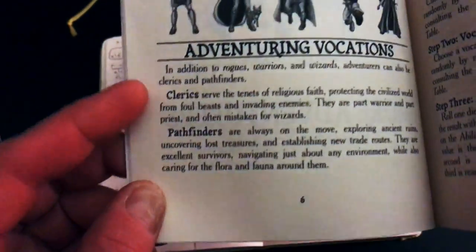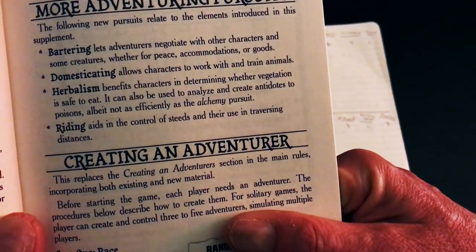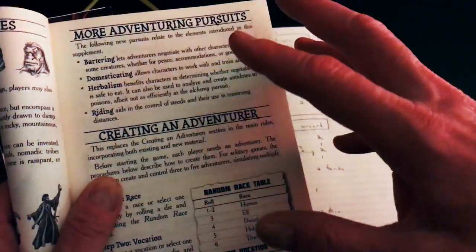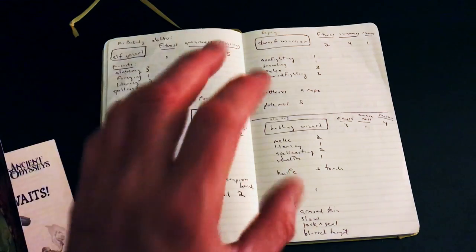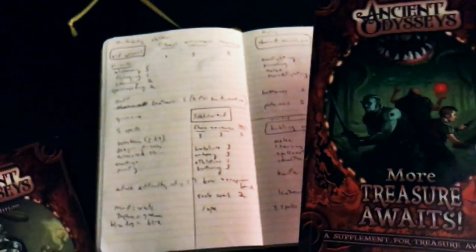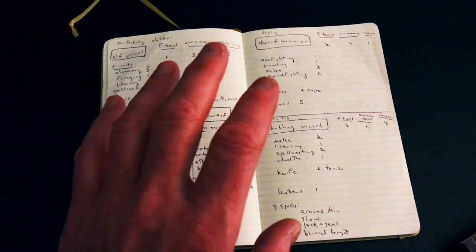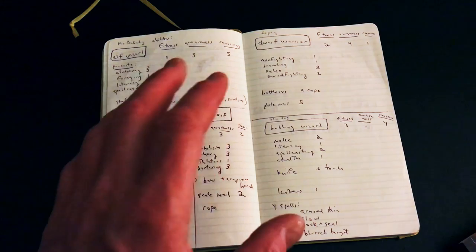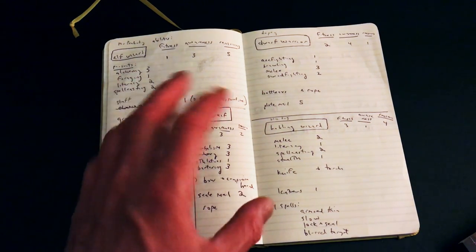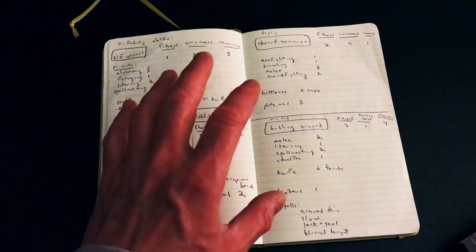The second volume adds clerics and pathfinders, plus more pursuits including bartering — something I added after originally setting up because I like to give myself the opportunity to negotiate or barter with a monster or NPC instead of going straight to combat. Because it's a relatively light rule set, I've added some of my own house rules for the different ways you might approach an encounter.